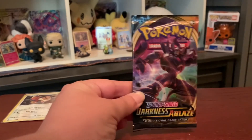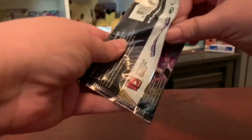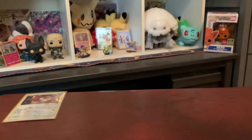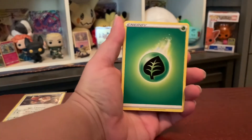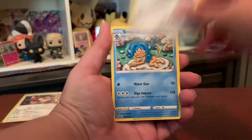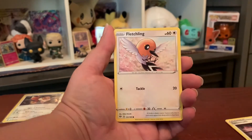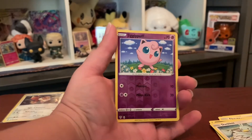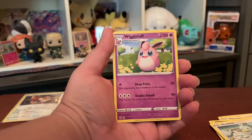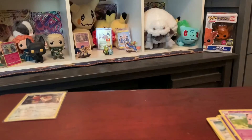Andy said this pack was going to have a good card in it, so let's find out — this is the pack he chose. So far we have no points on the board. We got grass energy, Lairon, Fletchling, Wimpod, Grimer, Clink, Ducklett, a reverse holo Jigglypuff in the meadow — and was Andy right? No. Wigglytuff non-holo. But hey, that's pretty funny — Jigglypuff and Wigglytuff. Andy was wrong.